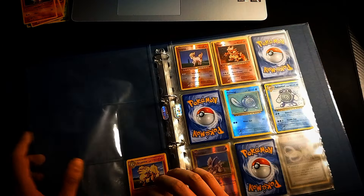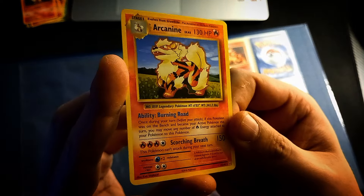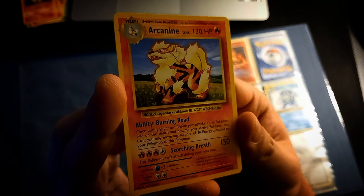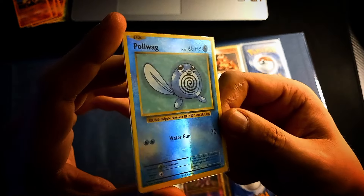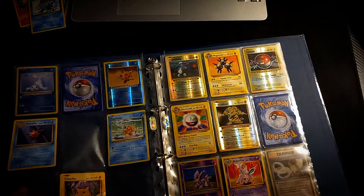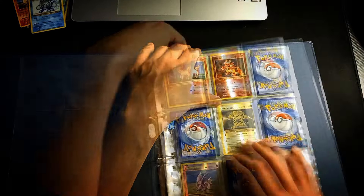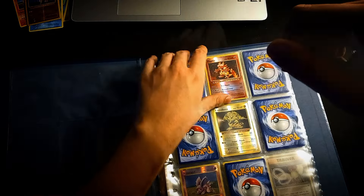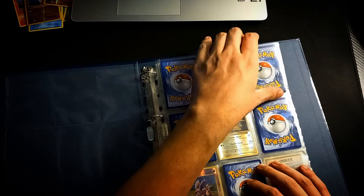My plan initially was to have this set complete at least once. I was also going to buy a large number of Charmanders, Charmeleons, Pikachus, and Arcanines — Arcanine is a rare in this set but only an uncommon in the base set. I also like Haunter a lot — one of my favorite Pokemon, and one of the most important cards from my childhood. I might not even sell all of these.